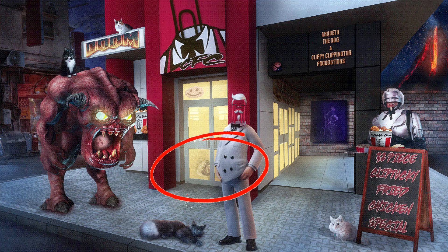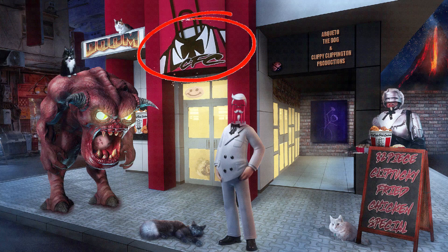Arketo's down there in the little door. CFC, Kliptucky Fried Chicken. Man, I really enjoy this graphic.